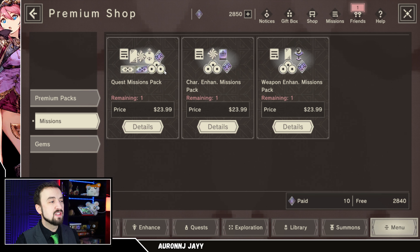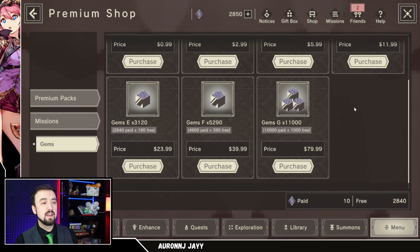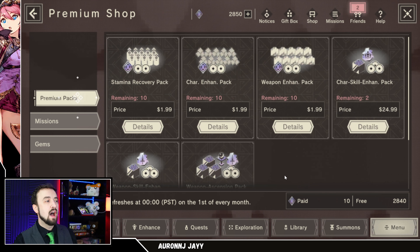I would stay away from those mission packs. The only one I think is a little bit worth it is the quest mission pack because it comes with the guaranteed 4-star ticket. That's my review of the shops. Don't buy from the gem shop tab and start buying gems — you only want paid gems for paid banners. If the only banners available are free banners, like what's available right now, stay away from it. For me, the only pack I'm buying right now is the stamina recovery packs, so I can play the game more and enjoy myself — because I am enjoying the heck out of this game.